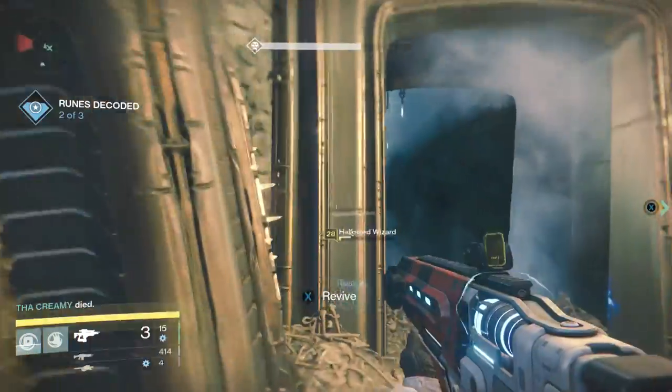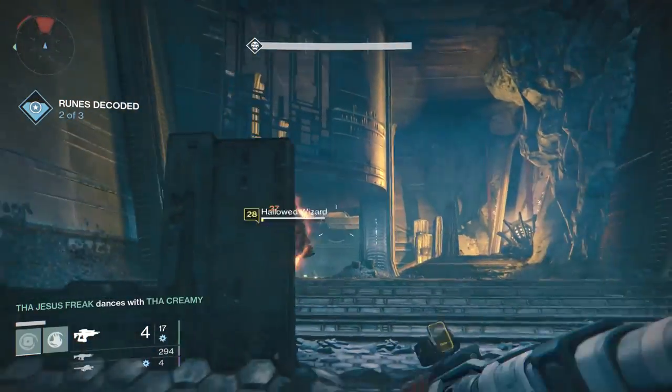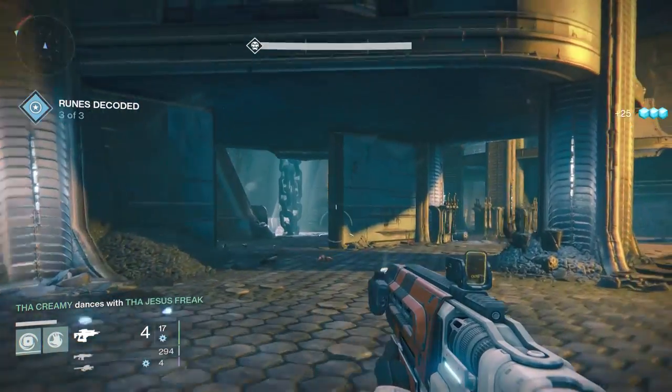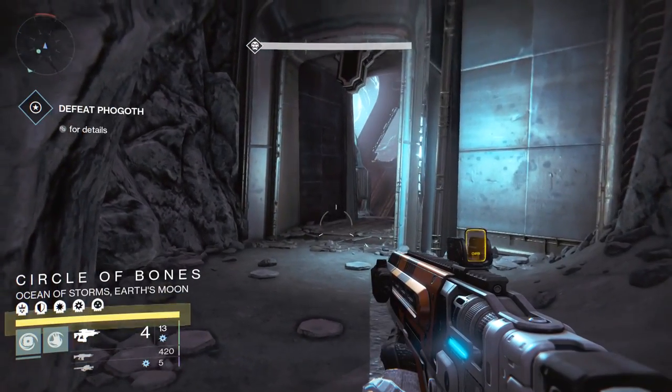Let's fast forward because we're down to like one or two wizards. When you get down to one or two, you can start moving in. I really like using the sticky grenade — if you can stick them, that's going to drop their shield. Then you can follow that up with that fusion rifle blast or something else. But let's move on to Fogoth.